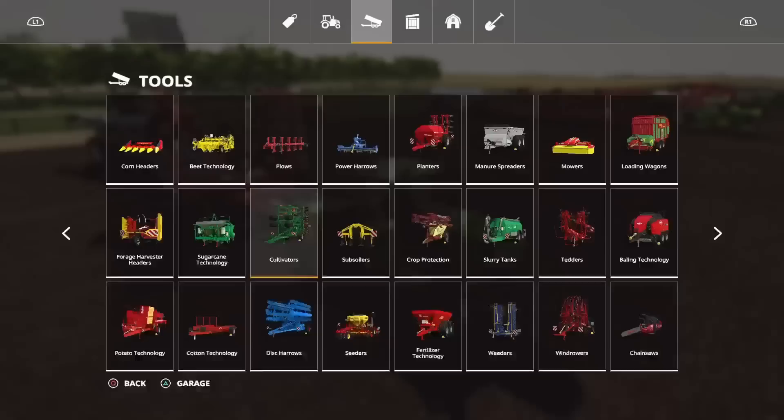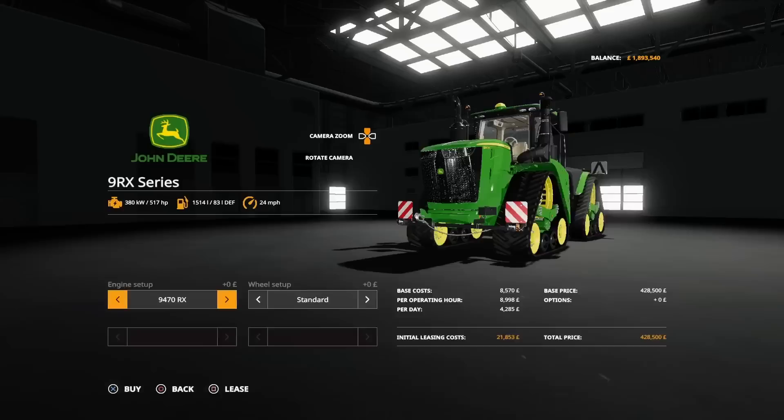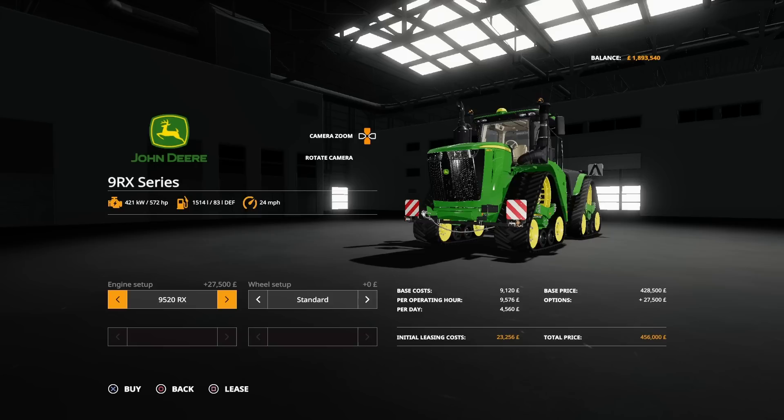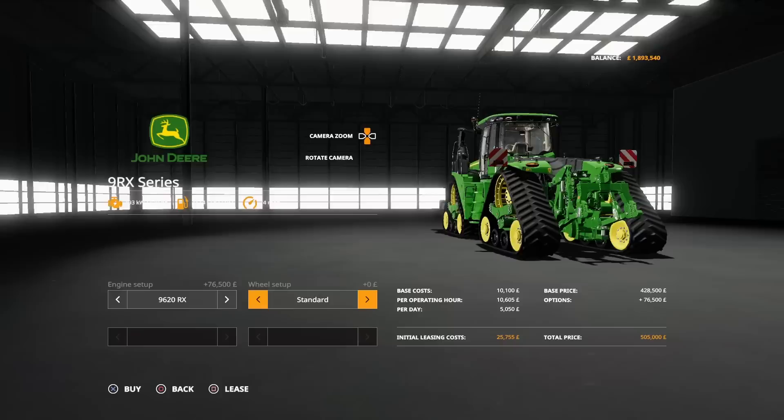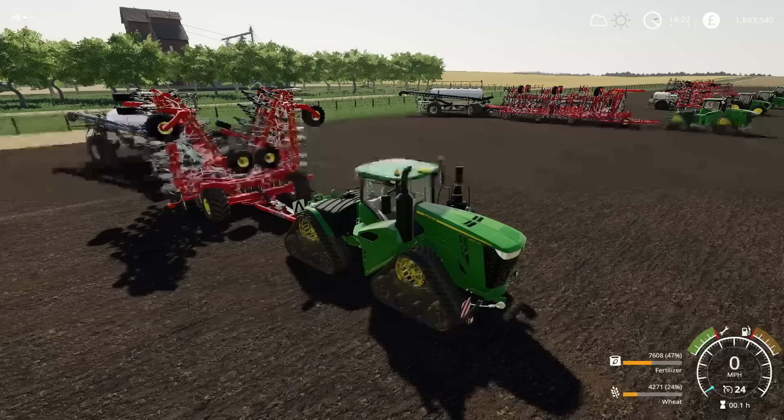In the store under large tractors, the 9RX base model is 428,500 and will set you back 35 slots — which isn't bad considering recent mods. We've got the 9470 at 517 horsepower, the 9520 at 572, the 9570 at 628, and then the 9620 at 670 horsepower. You can have it with standard axle width or the 3-metre axle width. Those are your options on the 9RX.